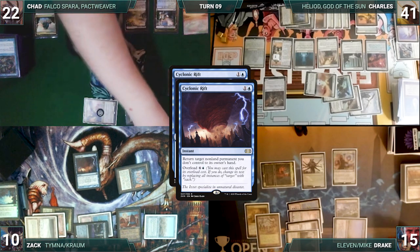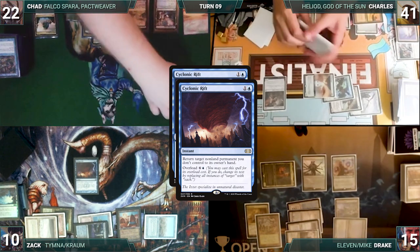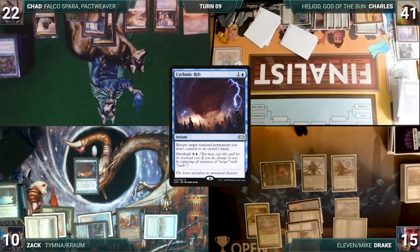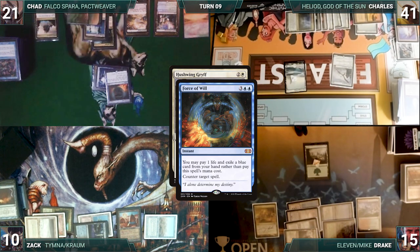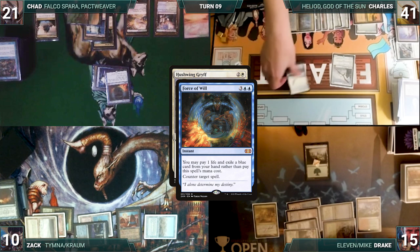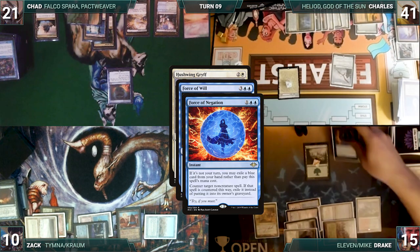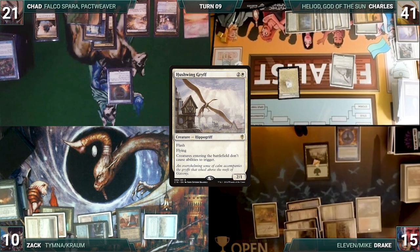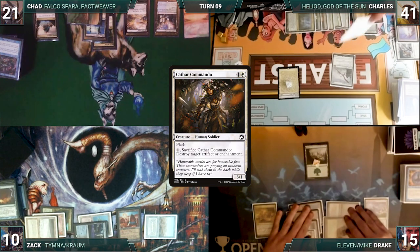In response, Charles floats mana with Serra Sanctum. Then Drake's and Zack's Cyclonic Rifts resolve, bouncing the board. Everyone feels as if they've kind of been here before. Before the end of combat, Charles flashes in Hushwing Gryff. In response, Chad casts Force of Will, paying a life and exiling a blue card, targeting Hushwing Gryff. In response, Drake casts Force of Negation, exiling a blue card and targeting Force of Will. Force of Negation resolves, and Force of Will is countered and exiled. Then Hushwing Gryff resolves, and still in combat, Charles flashes in a Cathar Commando.